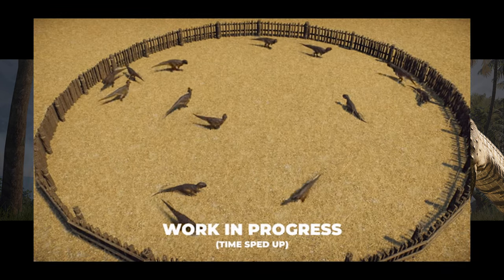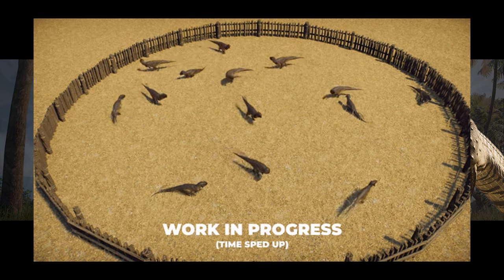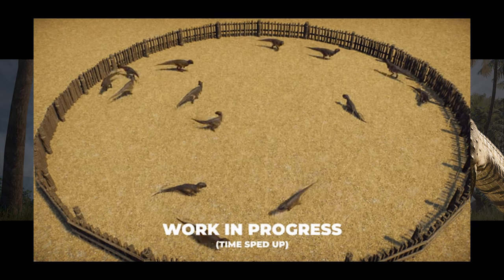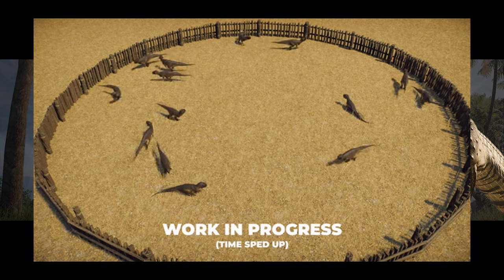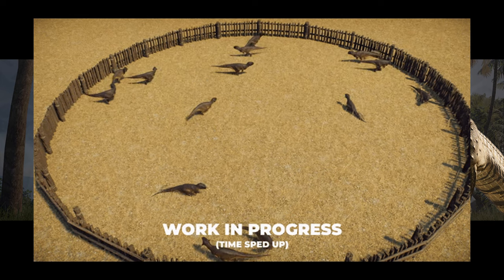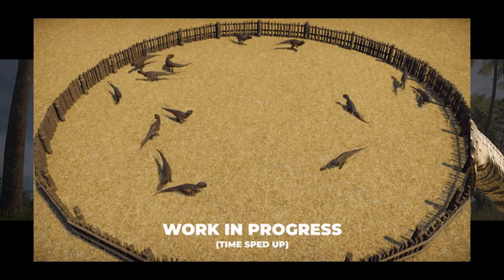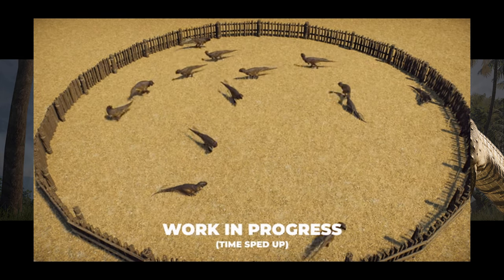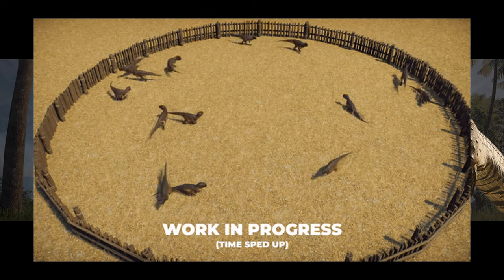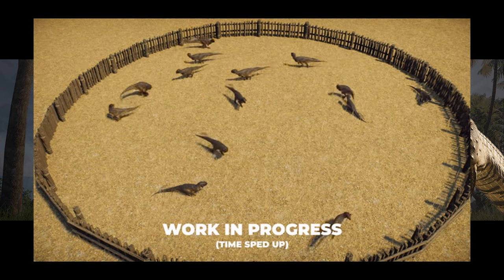Here we can see several Psittacosaurus in a wooden pen, all seeming to avoid each other in a very somewhat realistic way. There is a little bit of clipping, but once Update 10 releases, players will be able to see a dramatic decrease in animals walking directly through one another. While there will be some clipping with heads and tails — hard to get rid of without having oversized avoidance ranges — this will be a massive improvement across the board.